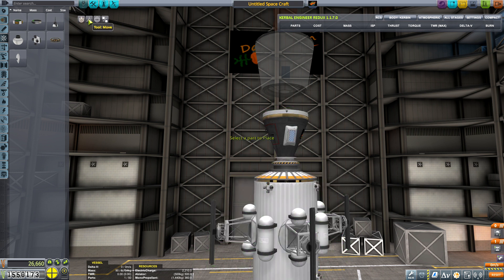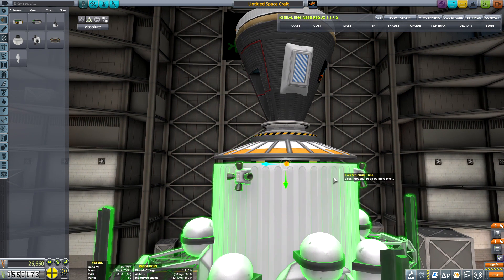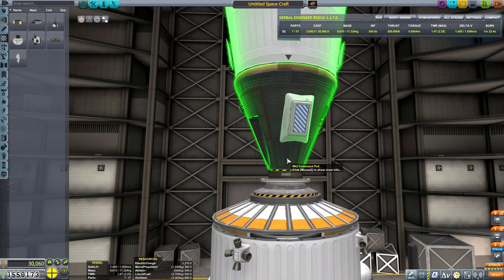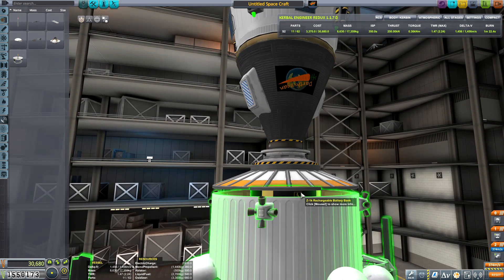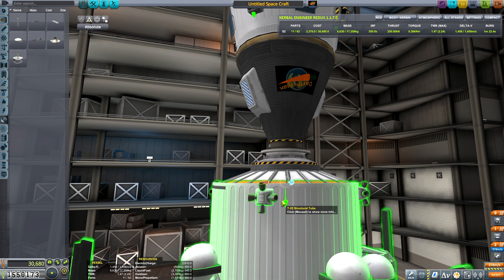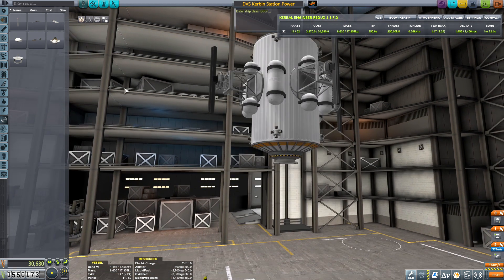I had a little trouble inserting that ratchet wheel inside of the module — it did not want to cooperate very well. So I had a little bit of trouble with that. The escape module has its own reaction wheel, and we also had to make sure we had radio contact with the module so that it would behave correctly. I ended up having to seat the reaction wheel and the batteries together so the thing would behave properly. But in the end, it all turned out okay.